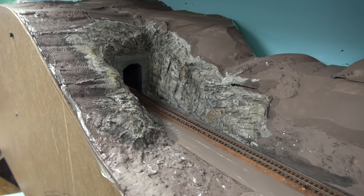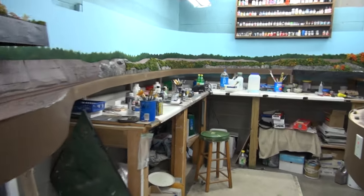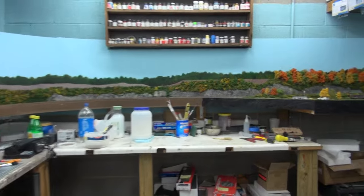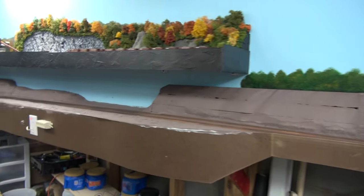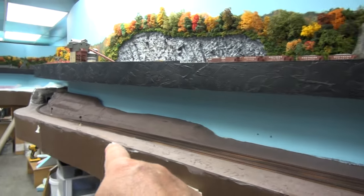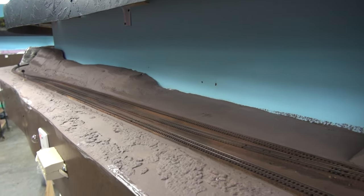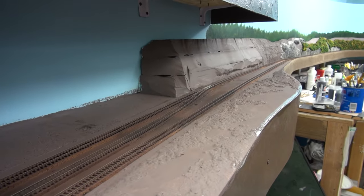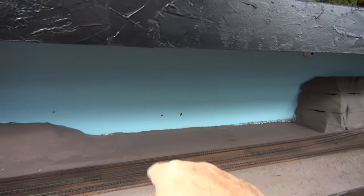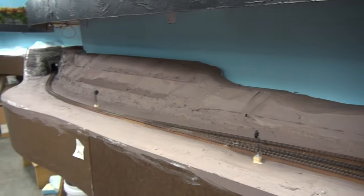This area here that I'm working on is the section we passed in the last update where the paper mill comes down and goes down the grade. This is where the pusher service and pusher engines will be. You can see the center siding here for the pushers — two lines that split off and start going up the grade. This is where the pusher will be tacked on going up the grade.